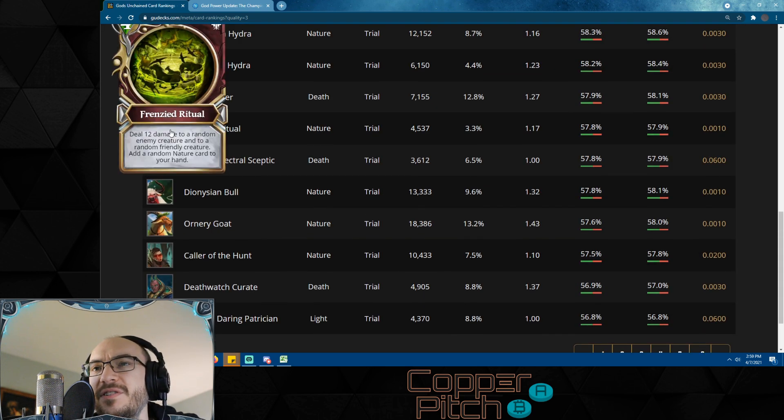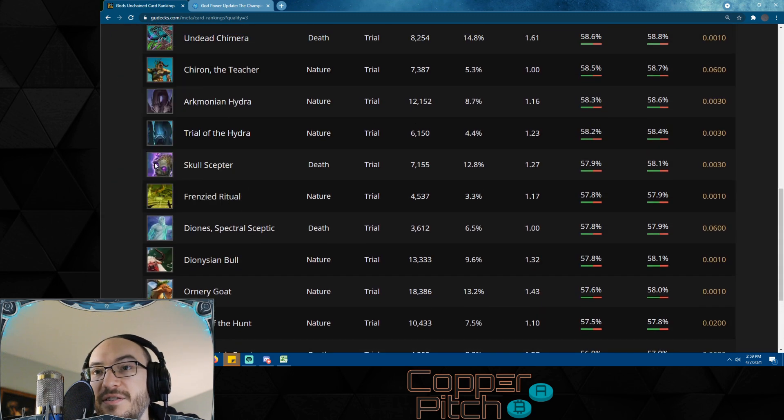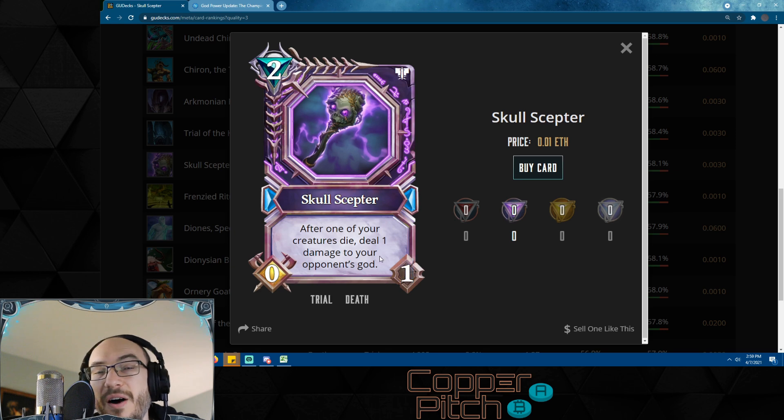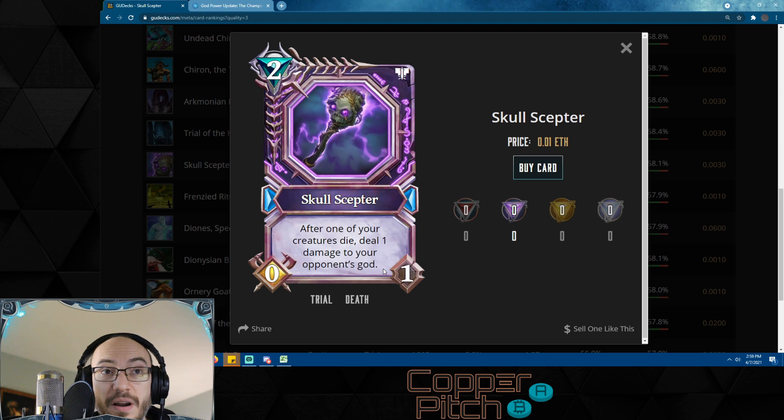Frenzy Ritual I think is a fluke that it's in the top — I don't think this is an important card to pick up. Skull Scepter is good but it has one durability, and with all the weapon removal in the sanctum I would not run this anymore. After one of your creatures dies, deal one damage to your opponent's god — if this sticks it's phenomenal, but there's too much weapon removal in the sanctum. It's high on the list right now because there was no weapon removal in the sanctum for the last two weeks, which is the period I'm looking at.